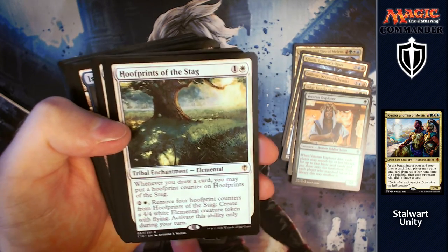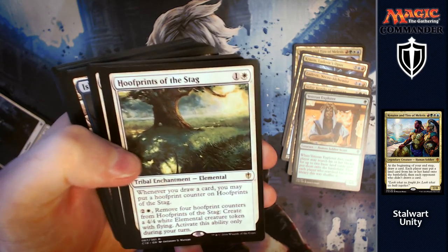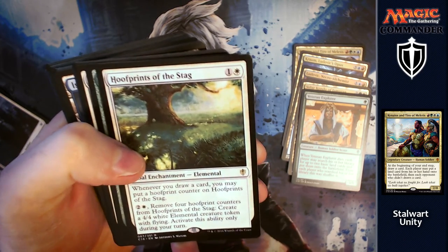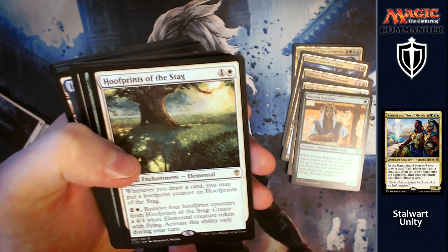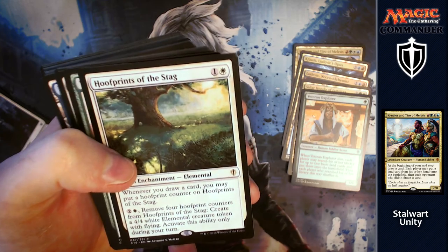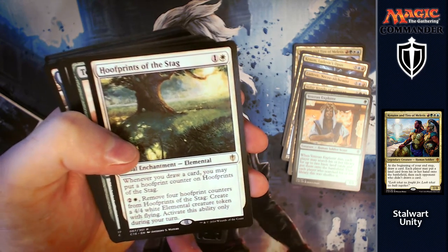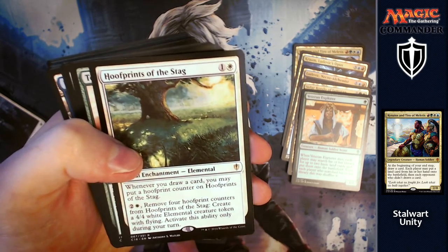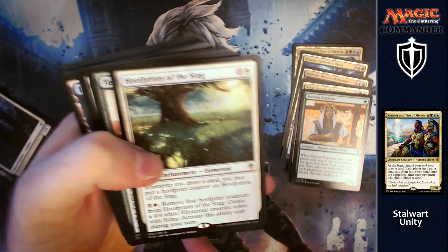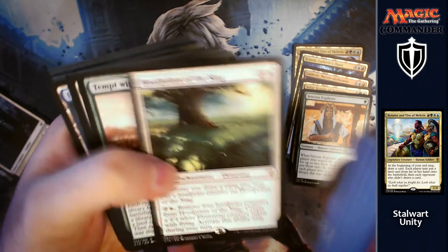Hoofprints of the Stag: one and a white, a tribal enchantment. Whenever you draw a card, you may put a hoofprint counter on it. For two and a white, remove four hoofprint counters to create a 4/4 white elemental creature token with flying — activate only on your turn. With loads of card draw, you can build yourself a nice little army of 4/4 flyers, swing over the top and kill someone later on after they've finished fighting with someone else.